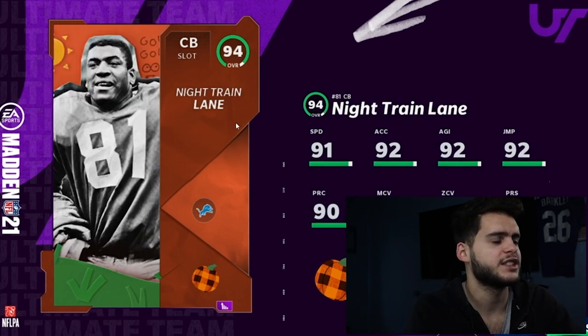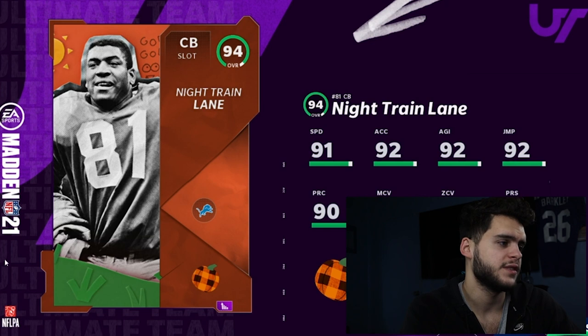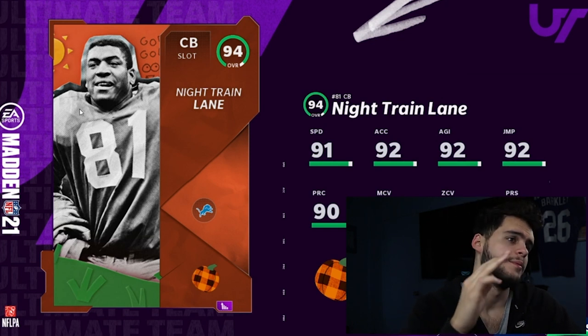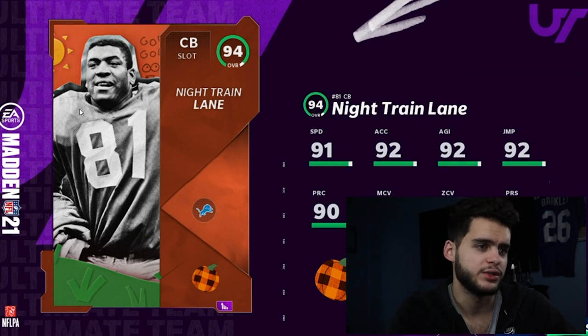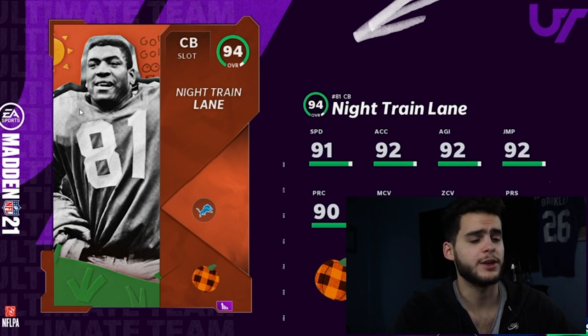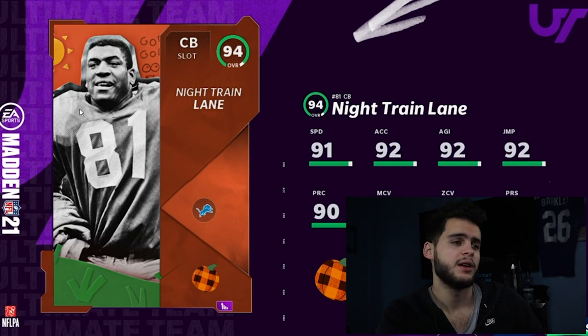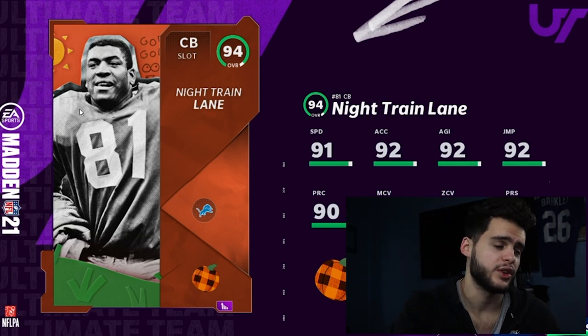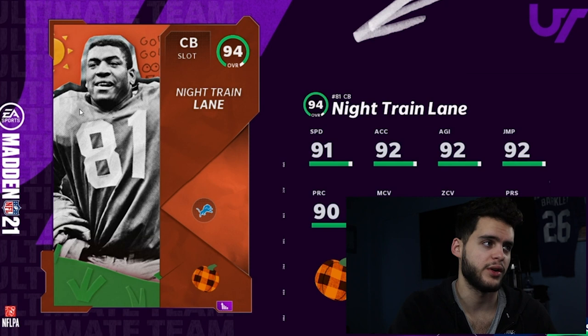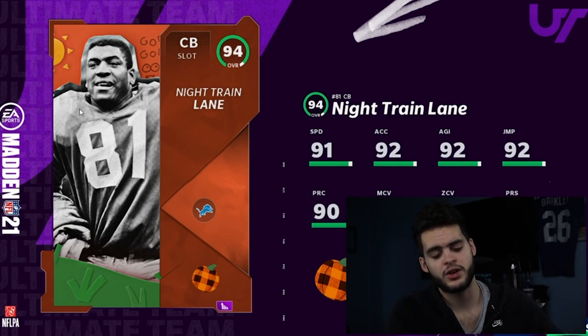Moving on to the master card, we have Night Train Lane, cornerback for the Detroit Lions. I feel like they've used the same picture of him his entire career — like they only had one camera and took one singular picture. Night Train Lane: 91 speed, 92 acceleration, 92 agility, 90 play rec, 93 man, 91 zone, 91 press. He's one of the most physical, dominant corners typically in man coverage. Despite his speed only getting to 92 powered up, he'll look at 95-90 hit power — crazy. He'll be tall, stop the run, super athletic. Night Train Lane is always one of the greatest cards in the game.